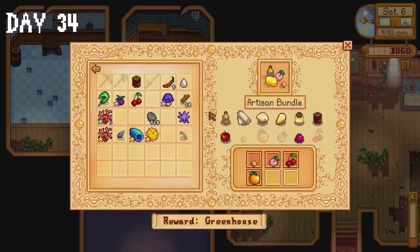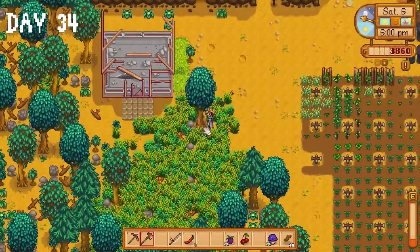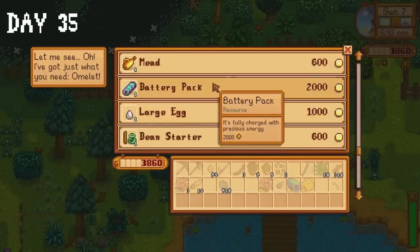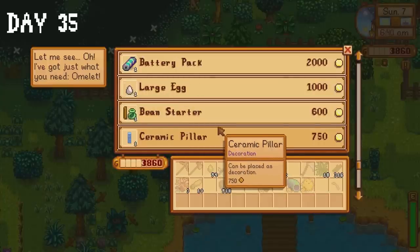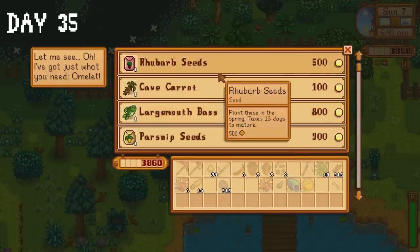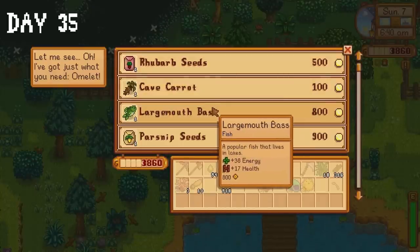I donate a few items to the community centre then move on to day 35. I have an announcement to make — my nerves are slowly starting to go through the roof every time I go to the traveling cart and the red cabbage seeds aren't being sold. We need that for the community centre. If we don't get them then this whole thing falls apart and I'm guaranteed to fail at least two of my goals.